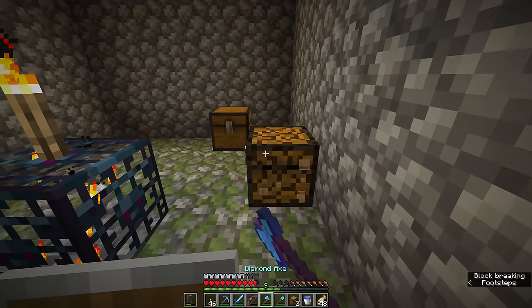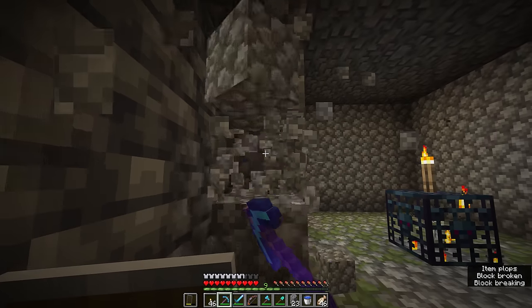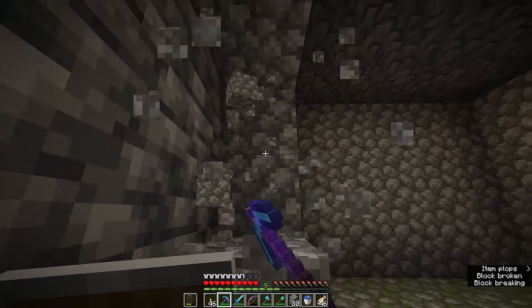Here we are at the skeleton spawner. The first thing we're going to do is break these two chests and move all of the content somewhere else. Then we're going to start breaking out the walls and the floor of this dungeon room that it generates in.